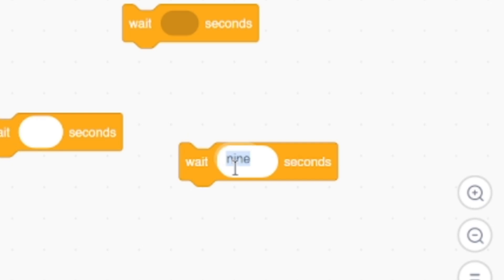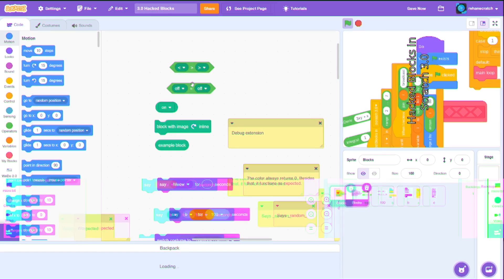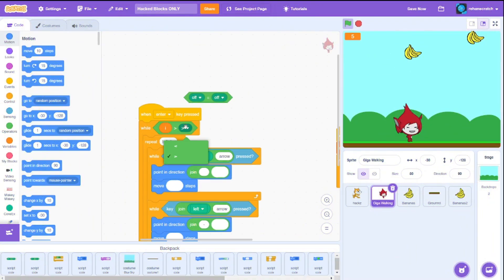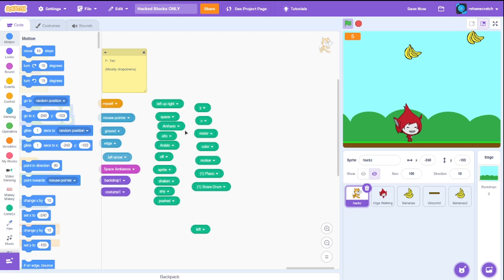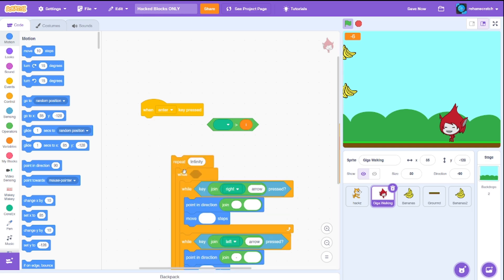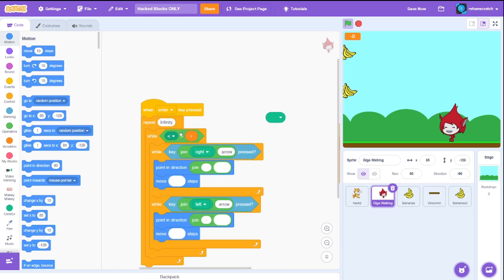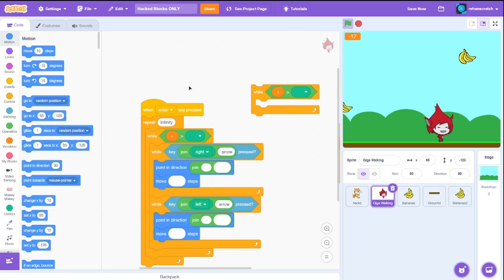We also found a wait block — but with piano of course, and a wait block with text. Then we found an if block and a greater-than block where you can drag inputs. So I can do 'if I is greater than zero' — but how do we type zero? We can use the magic bit block with everything cleared — it returns zero. Putting it all together: repeat infinity, while I is greater than zero.